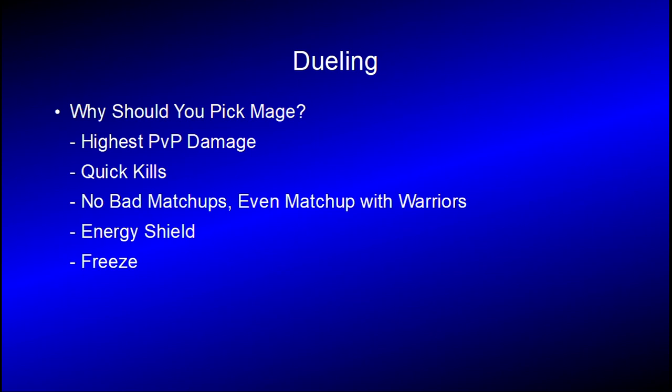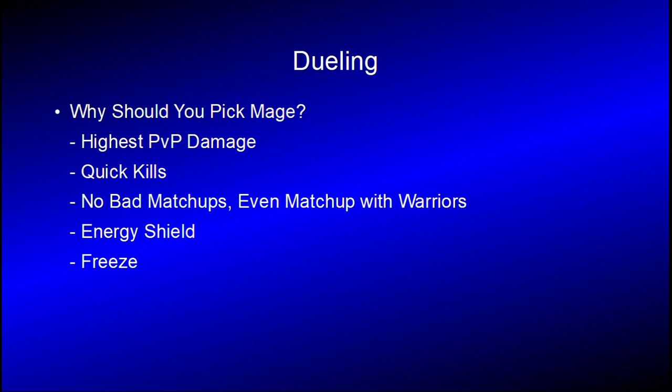For dueling, why would you pick mage? Well, it has the highest PvP damage and therefore gets quick kills. There are no really bad matchups. Warriors can be a pain but you can beat them. Mages have energy shield and they have freeze. Some problems though: they have the lowest armor in the game, high energy cost, skills can be interrupted. It's ranged, which is good and bad — when you have ranged damage the projectile has to hit the person to do damage so it's slightly more delayed, but ranged also means you can get an advantage by running. Double-edged sword.